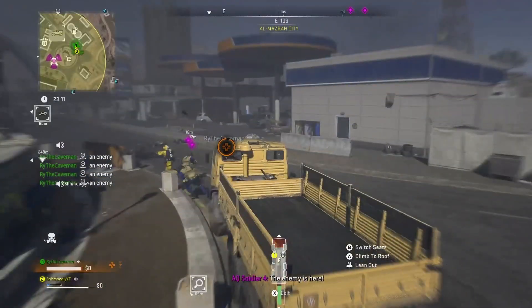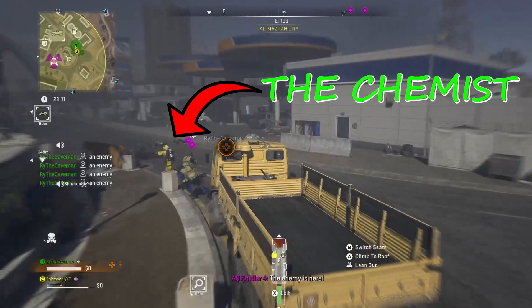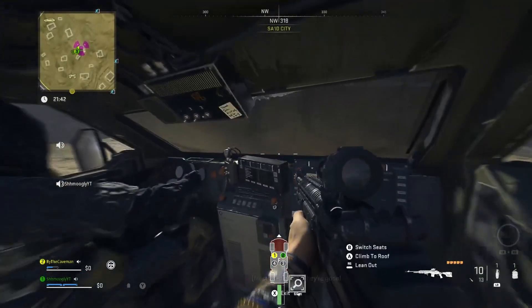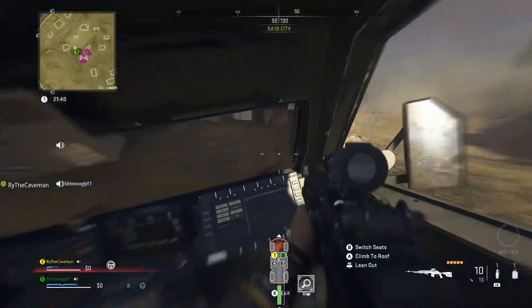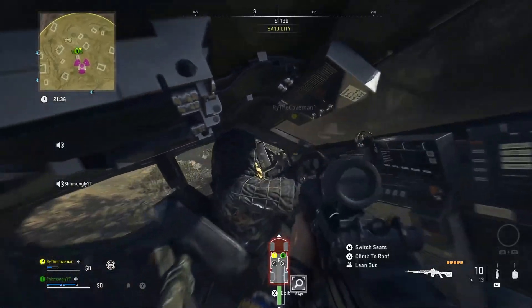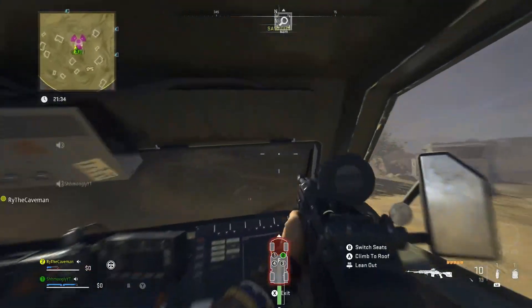The next thing you need to worry about is the chemist. He will stand out because he is wearing that bright yellow hazmat suit. This is the guy who you need to defeat in order to get that health hazard M13B. When it comes to the chemist, he is basically a juggernaut style AI with lots of armor, so you need to loot up and try your hand at defeating him, but make sure you come guns blazing and with a few buddies.